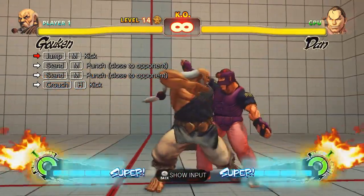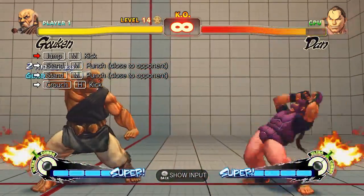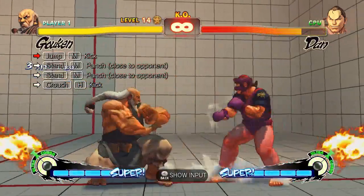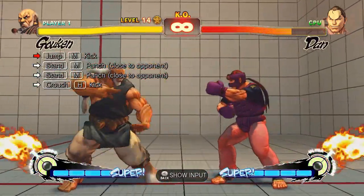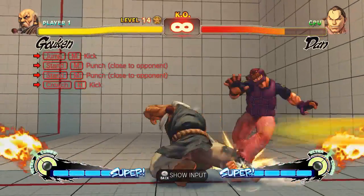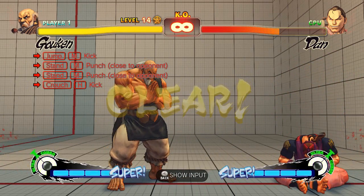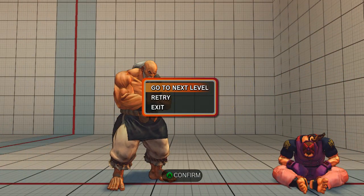This one is to teach you that close down medium punch combos into sweep, and if you do a really good jump-in you can get two close hits. If it goes far, you can't do it, but if it's a far counter hit you probably can, so just keep that in mind.